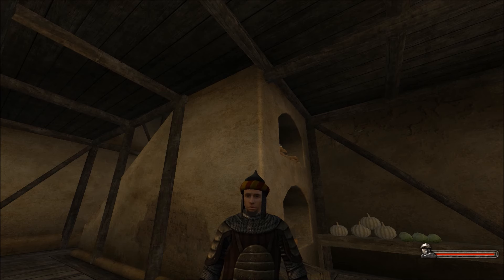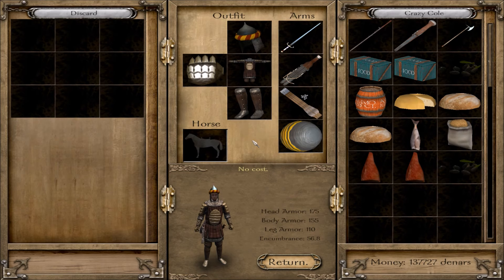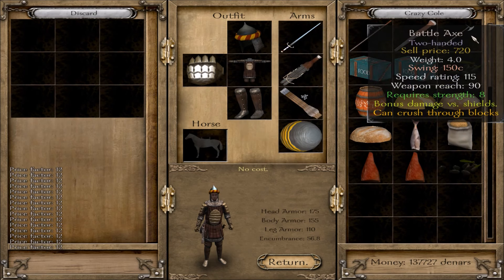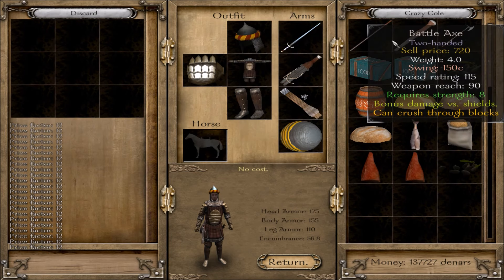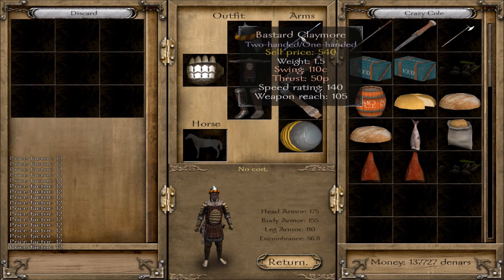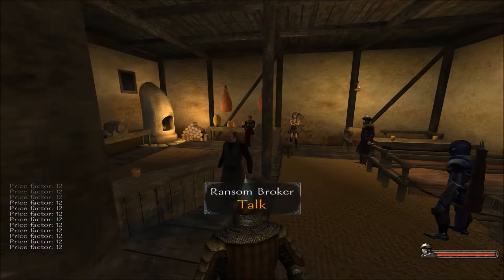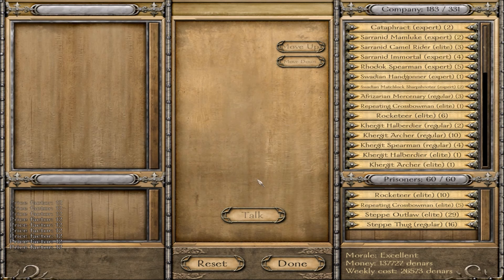Welcome back to Blood and Steel where we're about to make a lot of money. First, I got a new weapon from the store — it's a bastard claymore. It has 110 cutting compared to 150 on our axe, but the speed rating is 140 versus 115, and 105 armor rating versus 90. It's either two-handed or one-handed, so I could use grenades and pick up a shield to be more defensive.